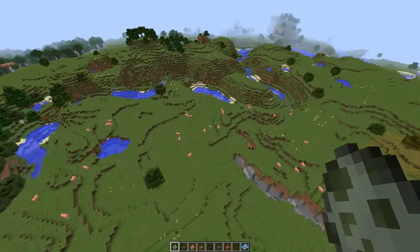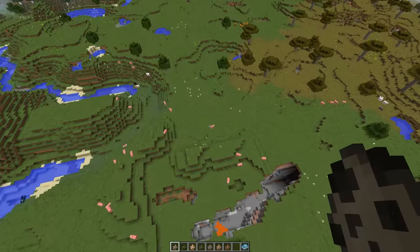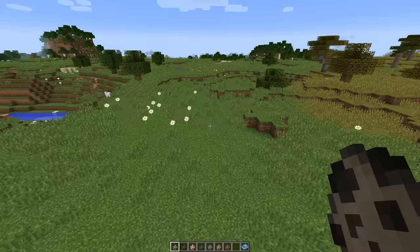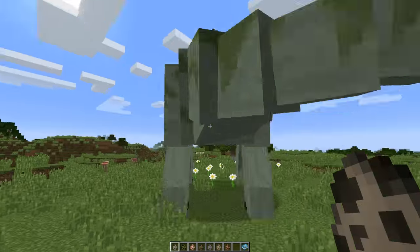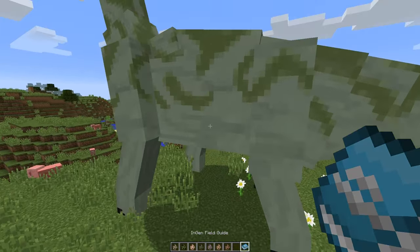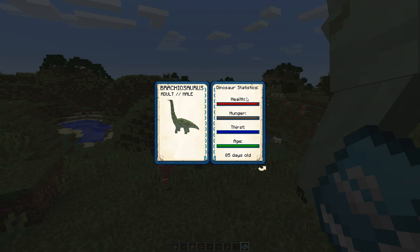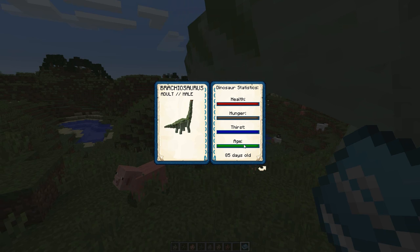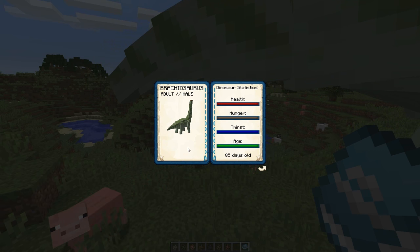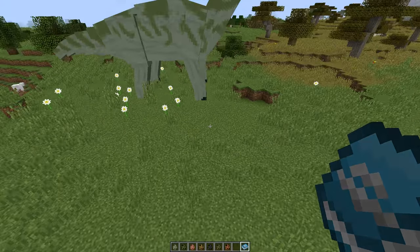There are two types — male and female of each. Let's see if we can use the InGen field guide. Yes you can — brachiosaurus adult male: health, hunger, thirst, age — and it tells you all about the brachiosaurus. Love that, absolutely fantastic.